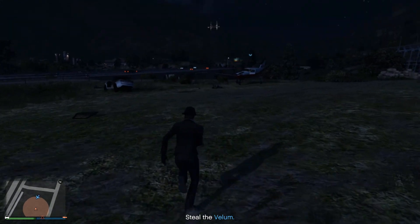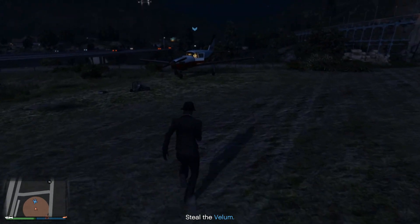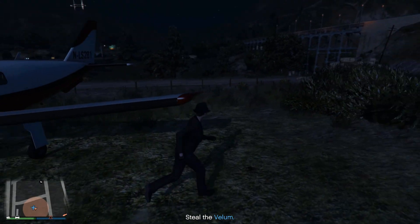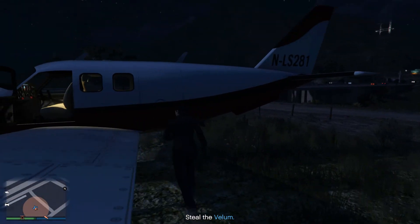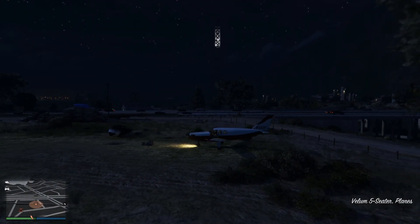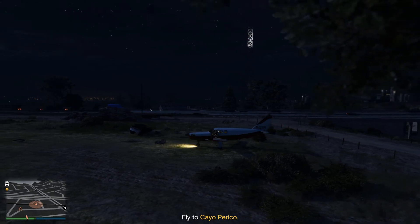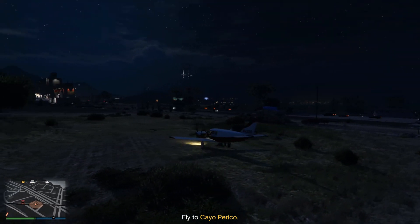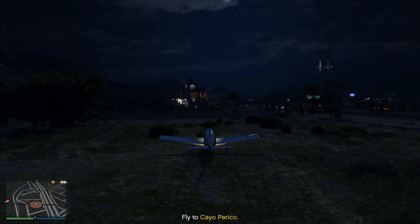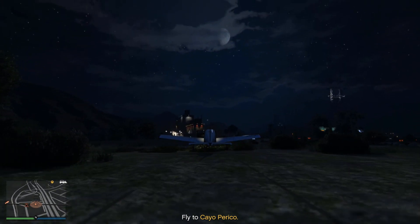Get into the plane — it's very slow. Sometimes it'll be on a beach with some debris in front of it. I've actually had it go into the ocean instead of taking off because I wasn't careful, so be patient and get it going slowly up to speed. You're going to have to fly across the whole island.